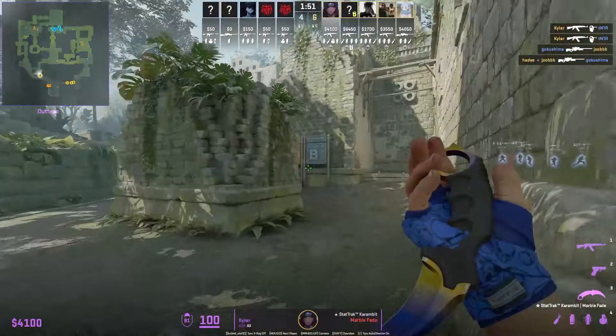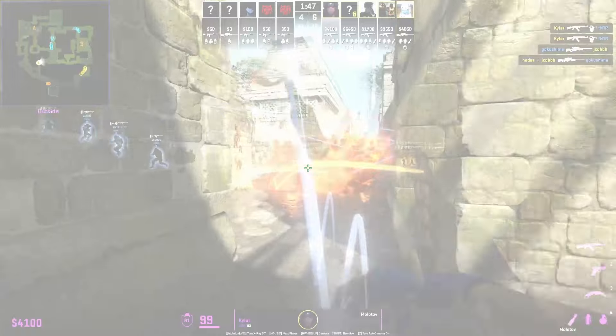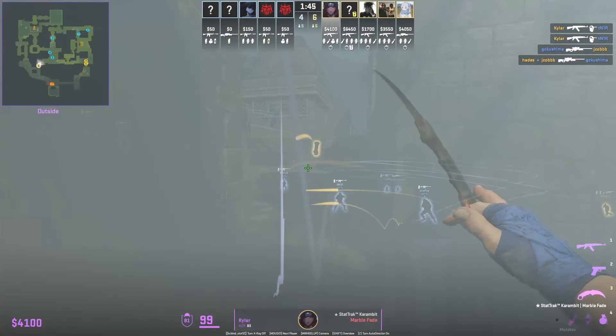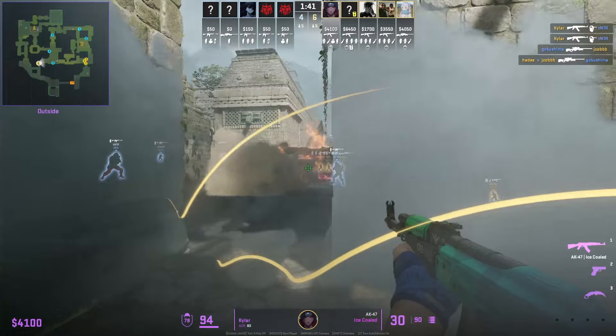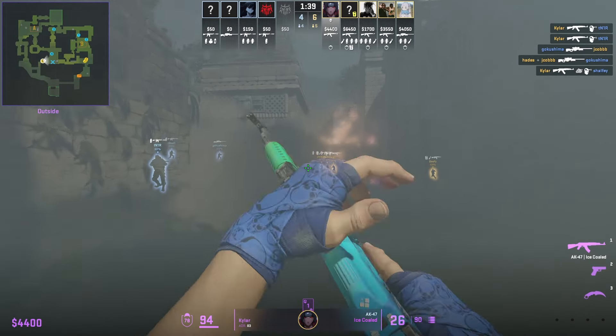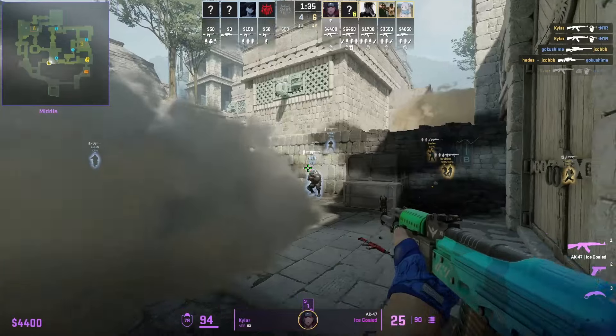Here's a solo play at mid that you can do at the start of the round. You're going to dump your whole utility set here: throw a mid pressure smoke, then Molotov behind the smoke, then flash and nade to break open the CT's elbow smoke. You can see Kyler, with the cover of his smoke, is able to entry out after that frag and even picks up the second.